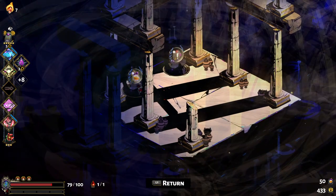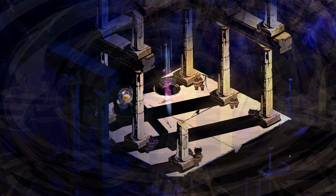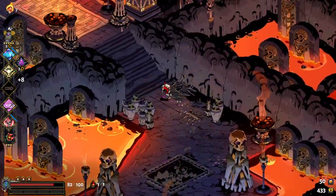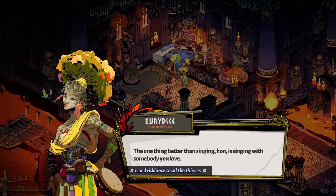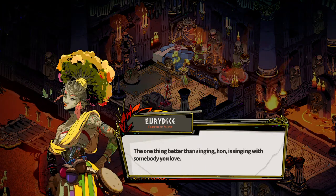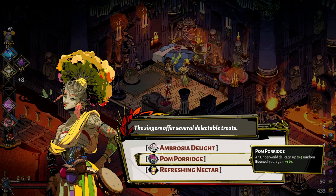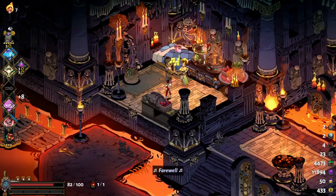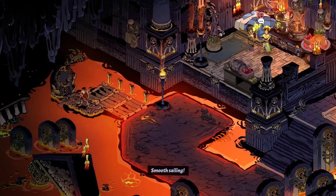I can make rarer boons or get an extra cast - I'll go for the rarer boons. Now I have a choice between Nectar or going to Asphodel's helper. Might as well do this to show it off. Spoilers - Eurydice. "The one thing better than singing, hon, is singing with somebody you love." What she does is allow you to upgrade the rarities of your boons, make the next ones rare, or increase some of their levels. I usually go for this one. Normally she's alone, but since I've done everything, Orpheus will now sometimes show up over there.